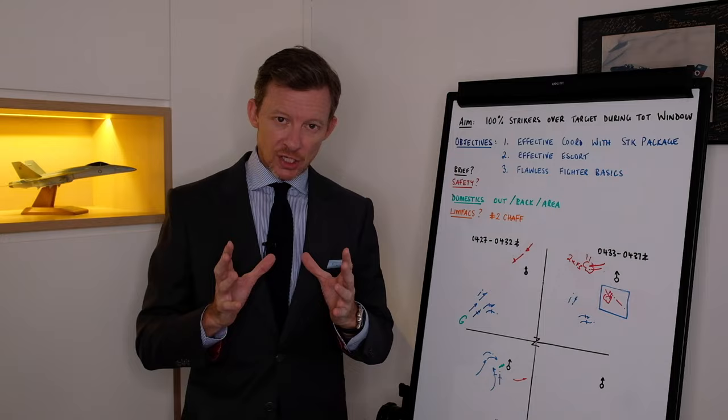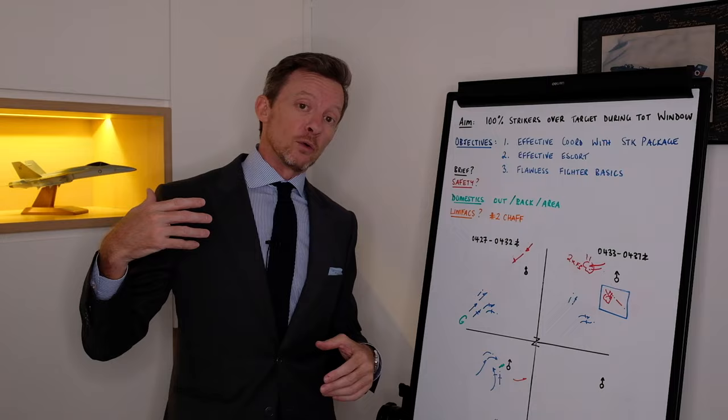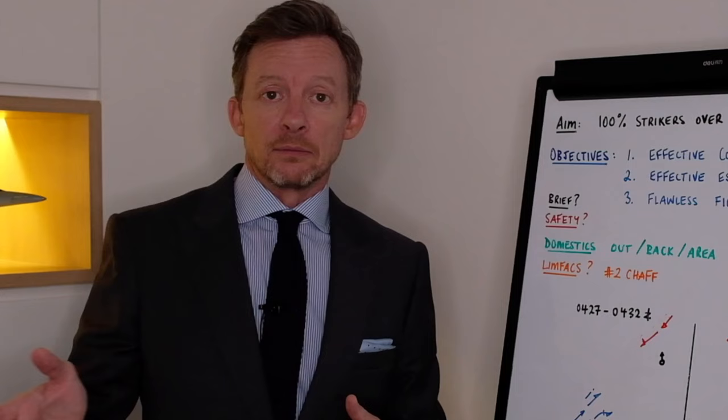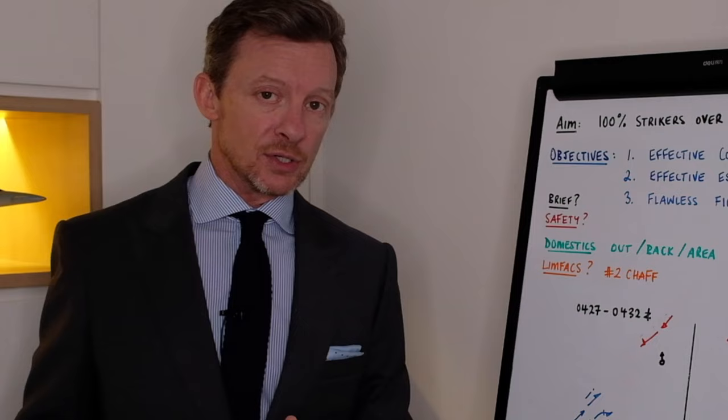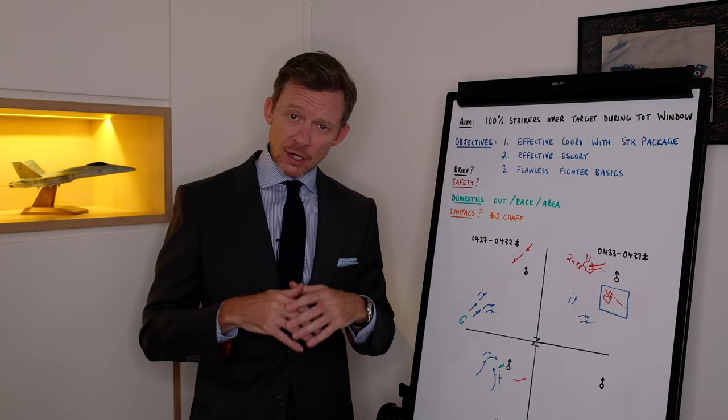If we achieve these objectives and everything else goes well, then we should achieve the mission. But we can't control other things — we can't control one of the strike assets breaking and having to return to base, or not listening on the radio and making a stupid tactical decision. I can only control my formation's behavior and set objectives in accordance with those behavioral goals. So we wanted effective coordination, effective escort, and flawless fighter basics — if we do those things, we should achieve the mission.